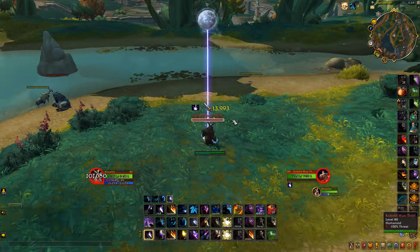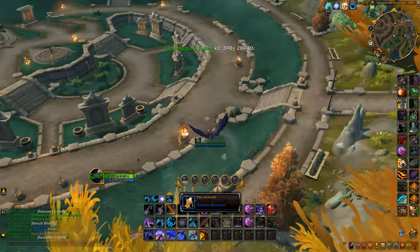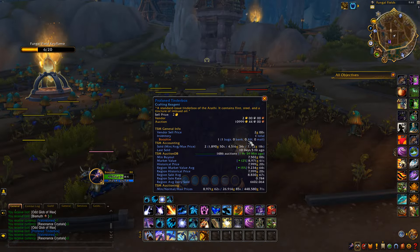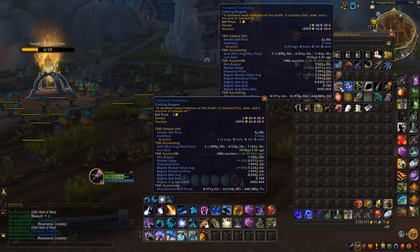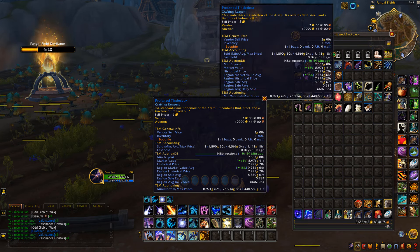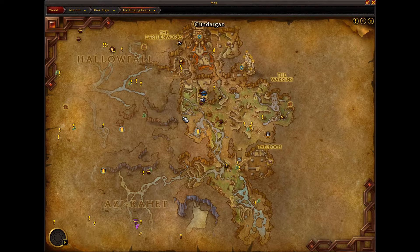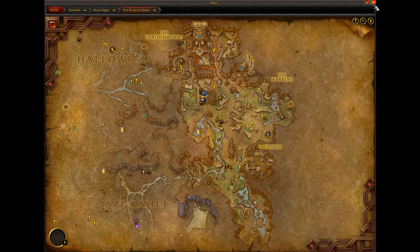I'd highly recommend doing this in Halo 4, whether you're doing the full-zone loop or staying at the dedicated farm spots. We just got a tinderbox from simply clicking and looting wax off the ground — that's a big gold boost. It's RNG, but you can get a few per hour, which really bumps up your gold-per-hour when collecting the wax.